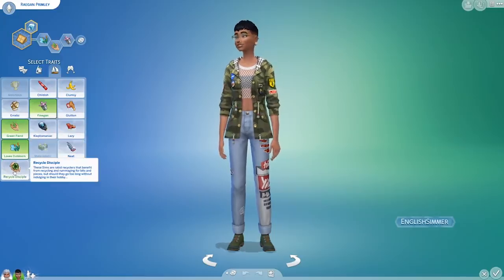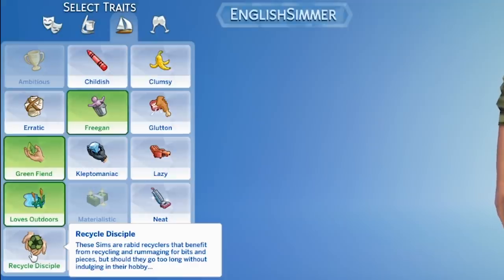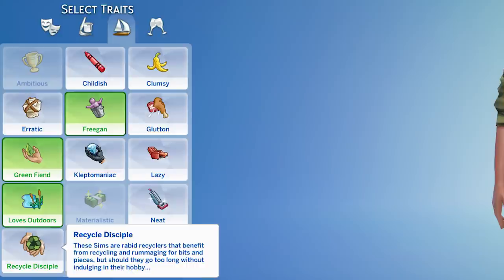Last but not least, we have the Recycle Disciple trait. These sims are rabid recyclers that benefit from recycling and rummaging for bits and pieces. If they go too long without indulging their hobby, they will actually swipe their own objects in their own house to get bits and pieces — which are kind of the currency of recycling. I was really confused at first, but the gurus confirmed that is part of the game. So if you want a Recycle Disciple, make sure you have them recycle things at least once a day if you don't want sticky fingers in your household.